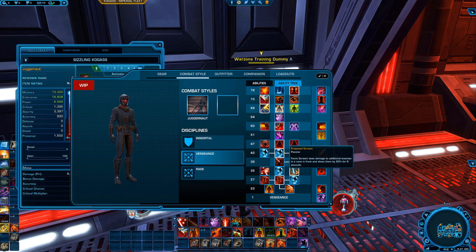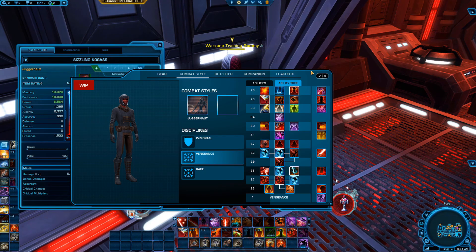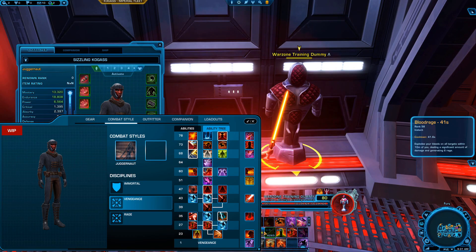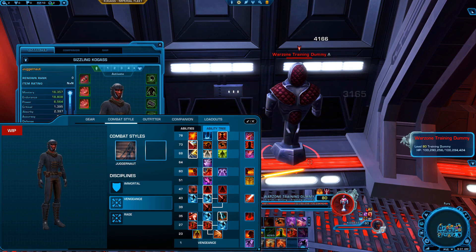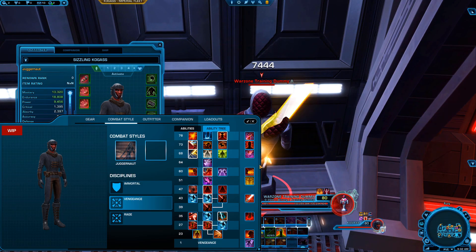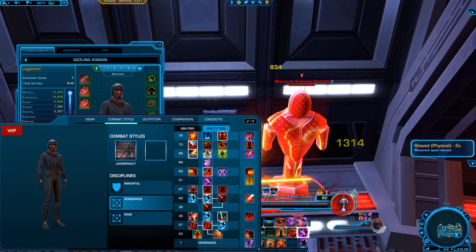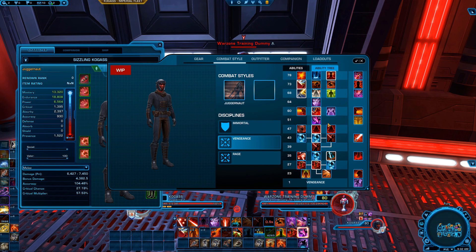At level 35, Projected Scream — Force Scream does damage to additional enemies in a cone in front and slows them by 50% for six seconds. I like this, it's not terrible. Let me actually test if it throws a slow on my warzone dummy. I enrage, then use it — look at that, slowed! So that's working. Cool, and it's a Draining Scream lead — fantastic.